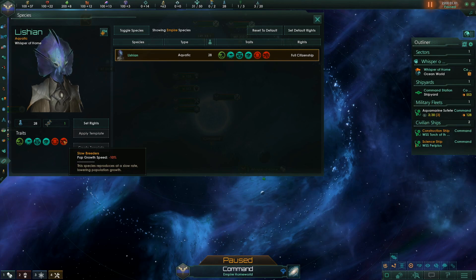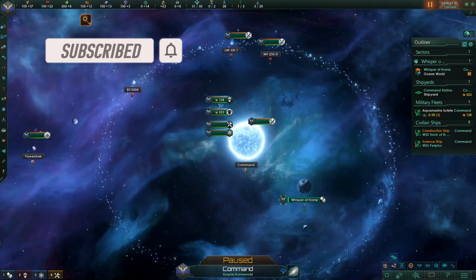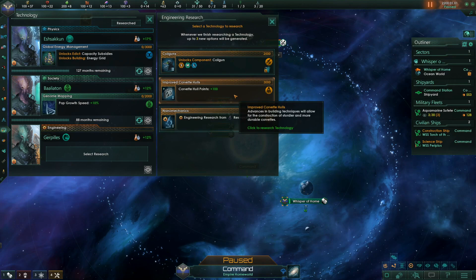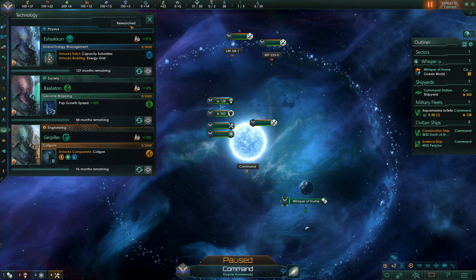Here's a tip: slow breeders is not a problem. It's something where you might as well take it and use the points to do other things, because population growth speed minus 10 is something you can counter very quickly. You can always engineer it out later in the game. We're also going to take coil guns.